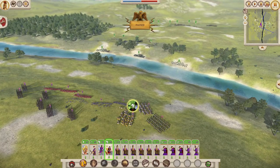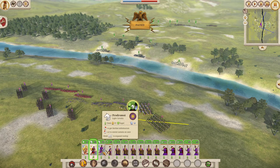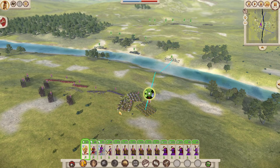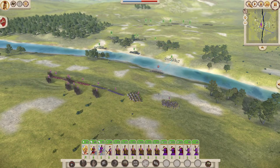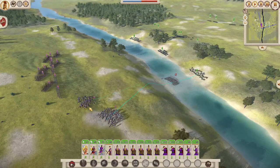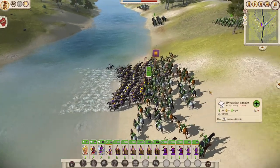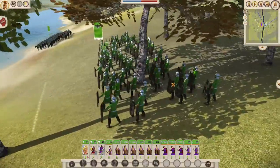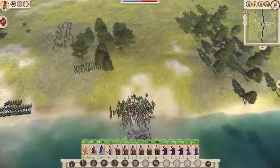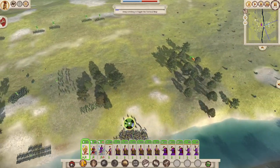We have three cavalry units: General Alexander, then the Thessalian heavy cavalry, and a light cavalry unit which we have to be careful about so they don't get killed. We're going to send all three cavalry units at once to back up Alexander. We have to do this quickly because the enemy has skirmisher units which will be very damaging if we can't break through fast, and before the enemy can reinforce this flank. They're already sending cavalry — so as soon as they start routing, we have to immediately get away.